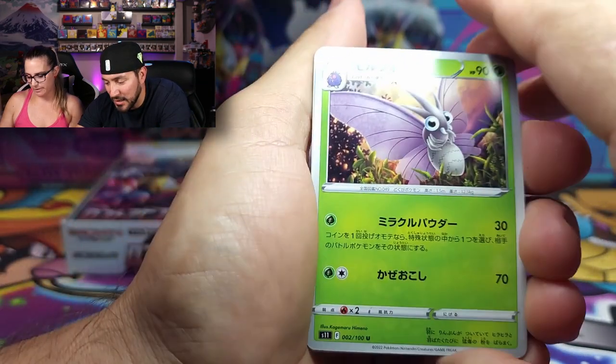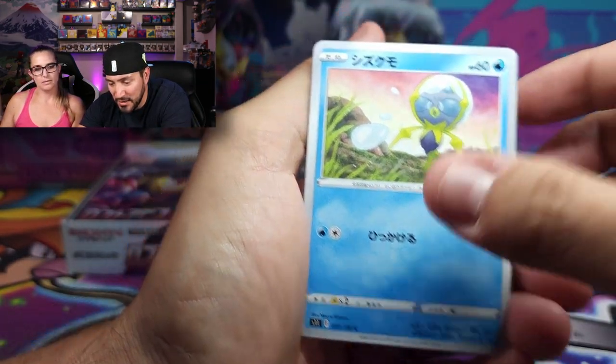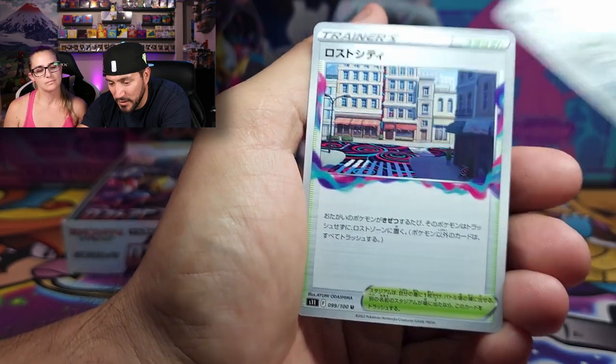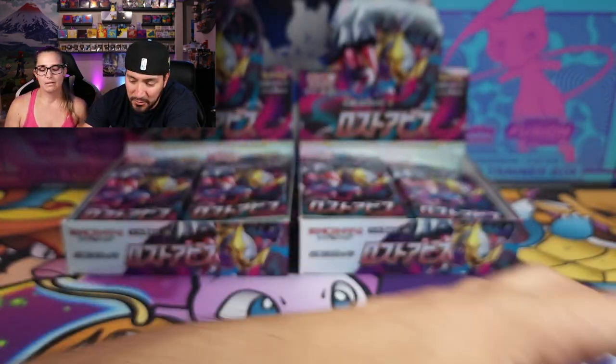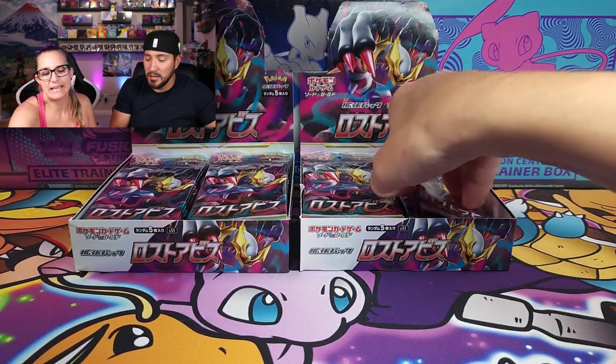This pack was holo. We got Venomoth, Dewpider, Sandygast, Ferrothorn. And there's a stadium of some sort — I don't know exactly what it is, some sort of city scene. Very nice.